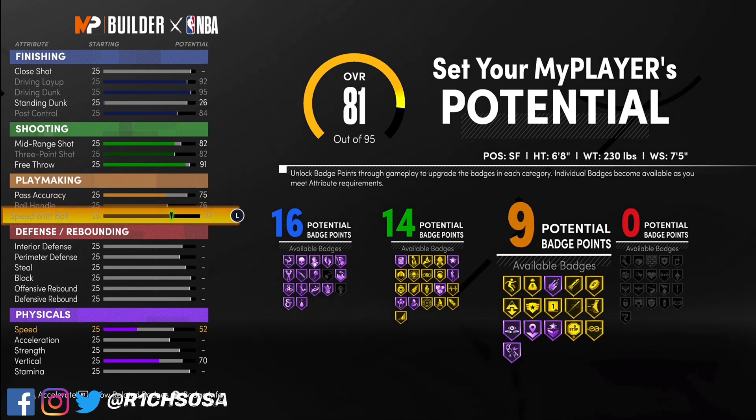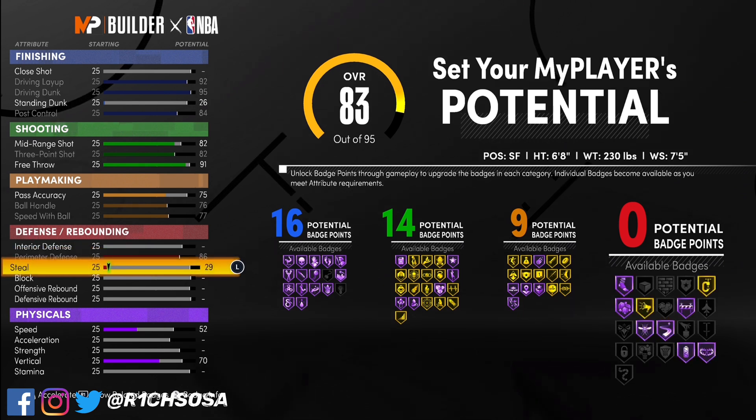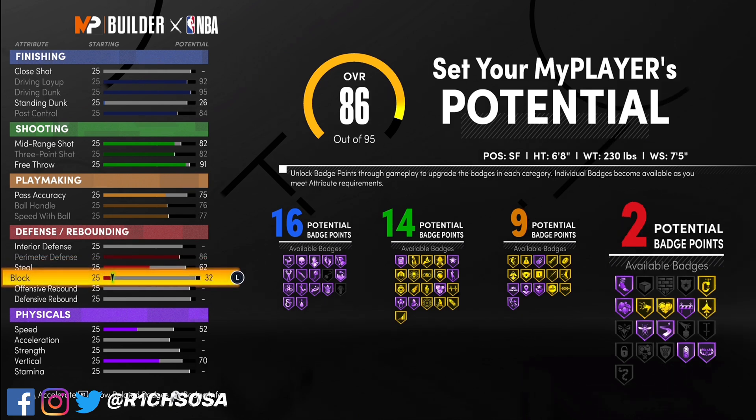When it comes to playmaking, put your pass accuracy to a 79, ball handle is going to be a 76, and your speed with ball is going to be a 77. That right there is going to give us the 99 overall pro dribble moves at that overall, and then we get the nine playmaking badges, which is really clutch.